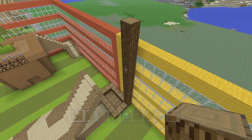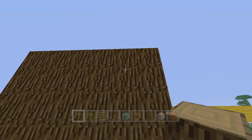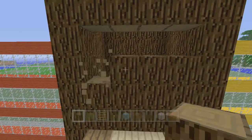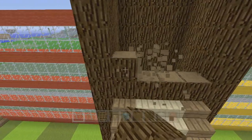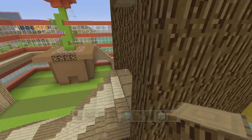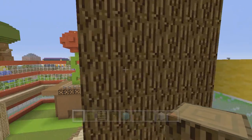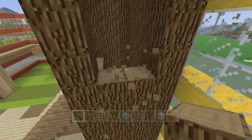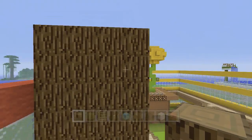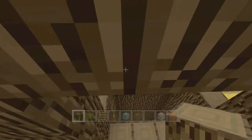I'll have my helper finish that part and now we just need to punch out some holes at the top. We want to be two blocks away from the top and punch out four blocks wide, leaving one on the side. The opening should be four blocks wide and four blocks tall. On the sides we want to knock out only three blocks high.